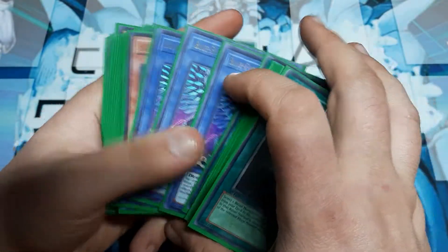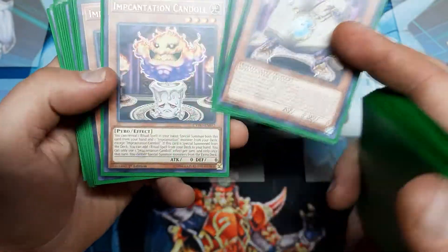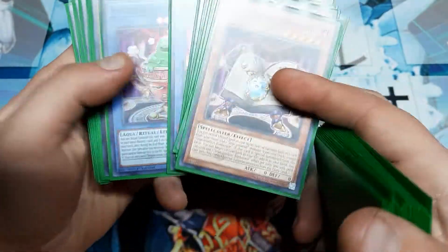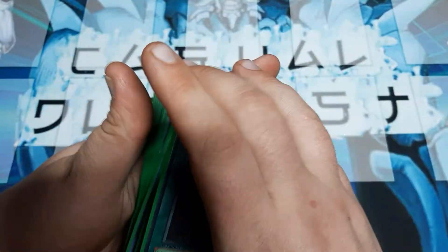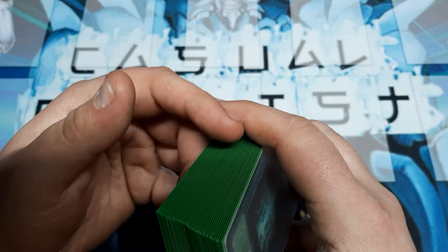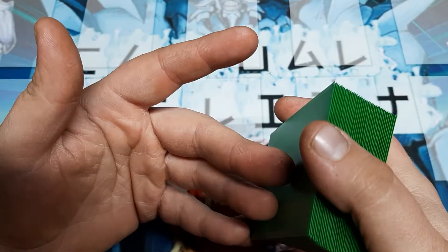Before we move on to the spells, I do want to detour back through the Incantations and show you that they are all 0 ATK / 0 DEF. Why does that matter? Because we want them on our opponent's side of the field. If we hit one while it's in attack mode, it's a direct attack. If we hit it while it's in defense mode with Chaos Max, it's game.